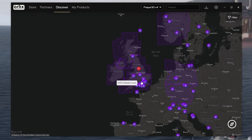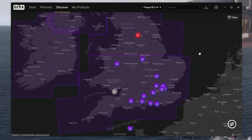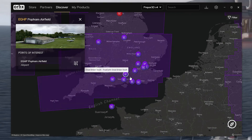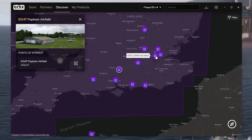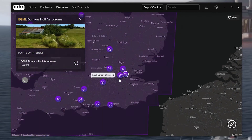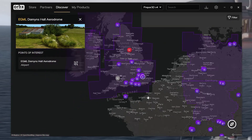So for example, you can pull your mouse here and see - this is True Earth Great Britain South. And then you can see that this is Fair Oaks Airport, this is Popham Airfield. And then when you click on the airfield, it'll give you a point of interest. You can get London City Airport there. It's all kind of cool. You can click directly there and actually go to the store part and buy it if you don't already have it.